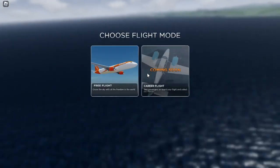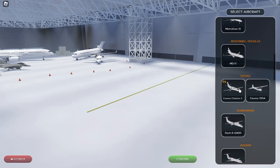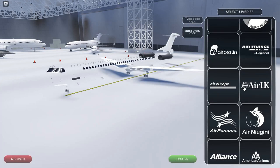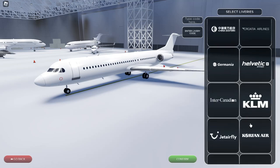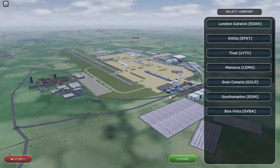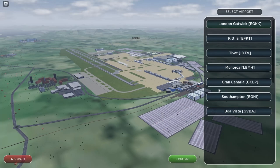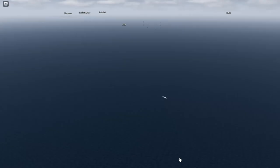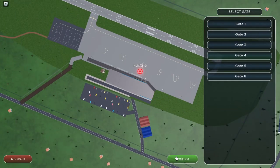Now we're going to show you guys the harder planes to butter. Sometimes I don't even butter these because they're just harder. We're gonna use the Fokker 100 for this one. These smaller aircraft are generally harder to butter — it's kind of obvious. You don't have the other gear to act as compression. You only have one gear and that's it, you don't have another chance. We're gonna spawn here at Tybat, and I'm gonna fast forward through the boring stuff again.